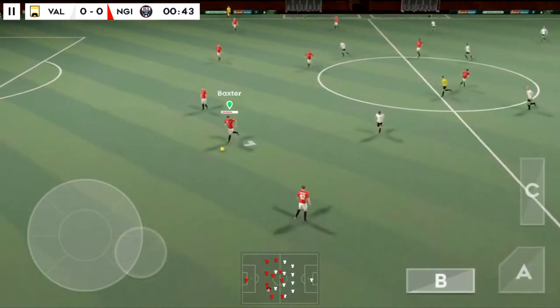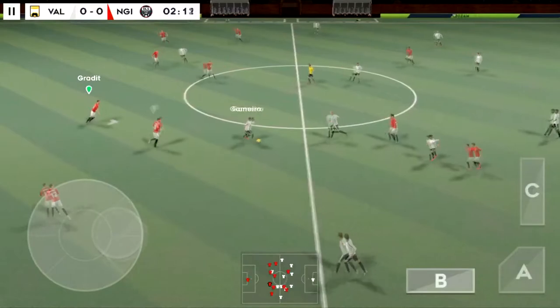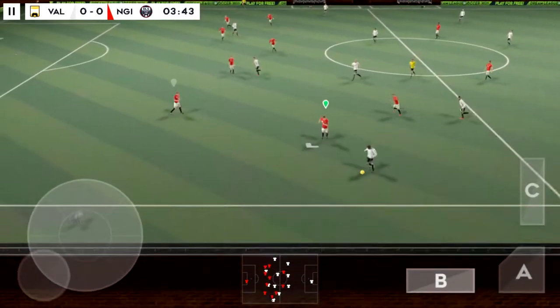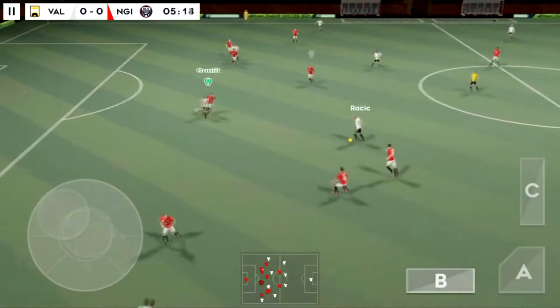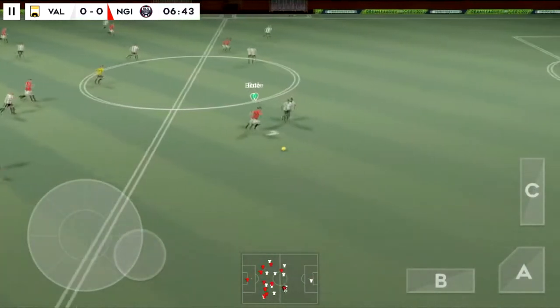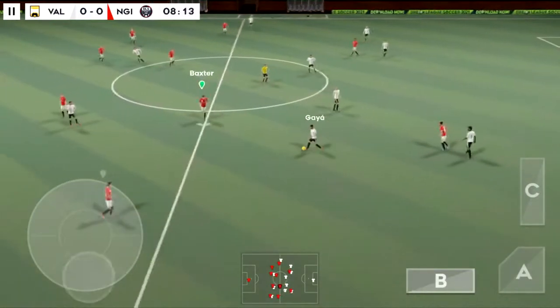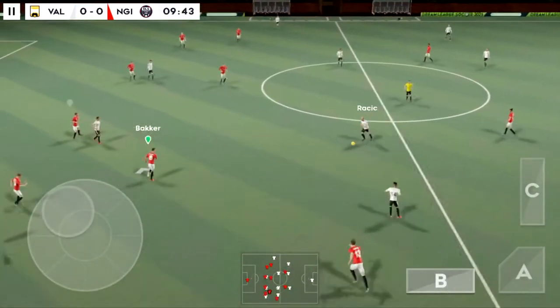The referee gets his match underway. They've won it back. Finds his teammate. The defender regains possession and now they're going to try and break. Good defending — that's nicely played. He's got the ball at his feet. That's good link-up play.